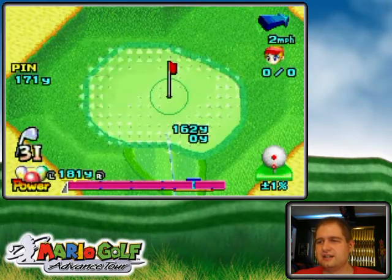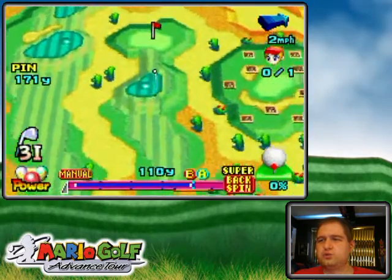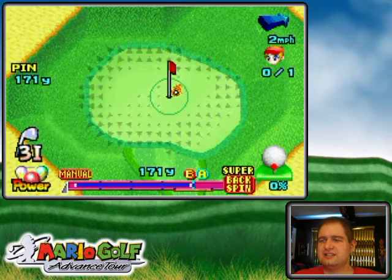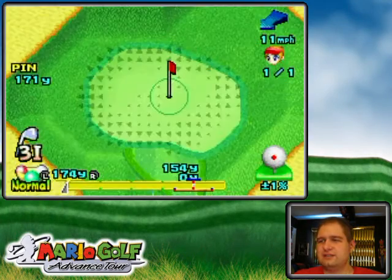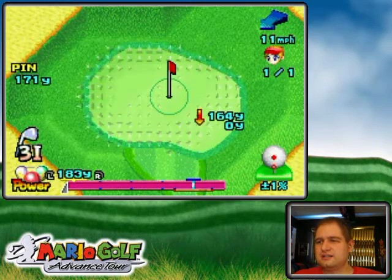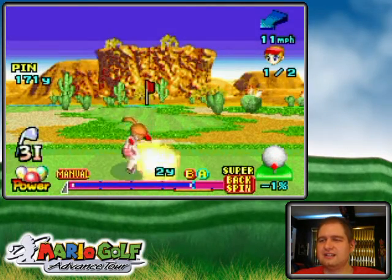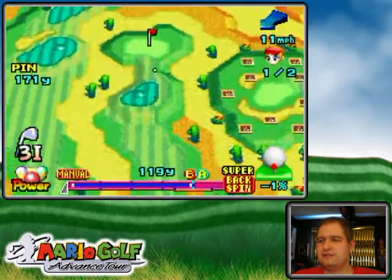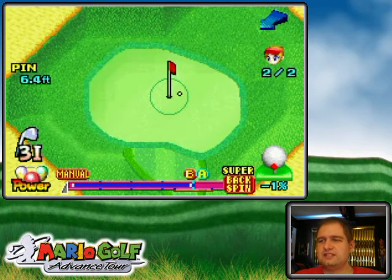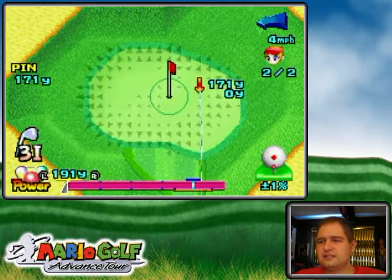There we go — continue. This looks good, as long as the spin controls it and stays in the circle. I just hate when the wind gets really high like that — it makes it really hard to predict getting close. I guess that's the idea. That should be all right, it's a little bit off, but my impact area is great so it should stay within range. It's a little bit right of target because I mishit at the impact area, but alright as long as it's in the circle.